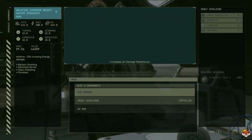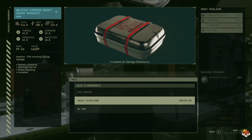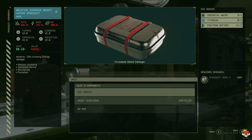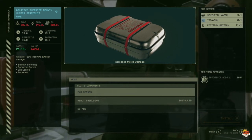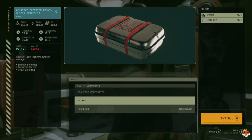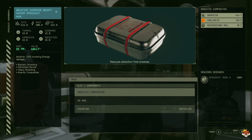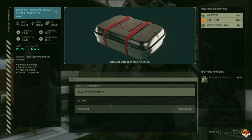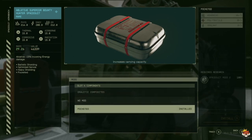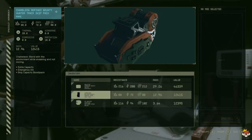For slot three you have exo-servos which increase melee damage — worth it if you're a melee character — versus heavy shielding which gave me 12 more shielding across physical, energy, and EM. I went with that, though it required mod three. For slot four you have Nomad as the default, reduced enemy detection requiring mod three for a stealthy playstyle, gravity composites, or pocketed which increases carry capacity — I went with pocketed since I'm a hoarder.